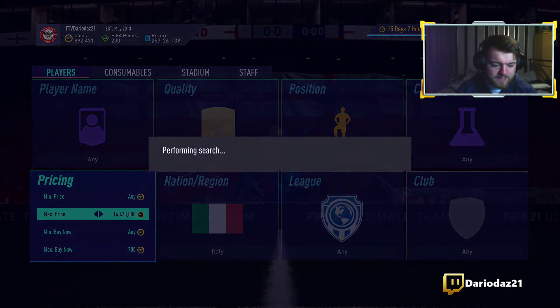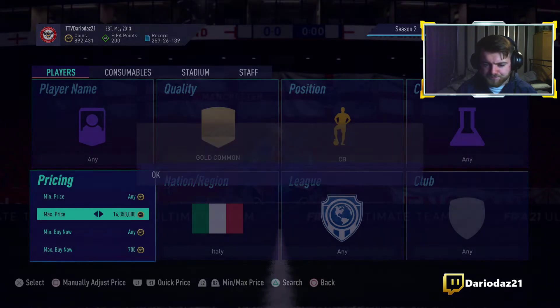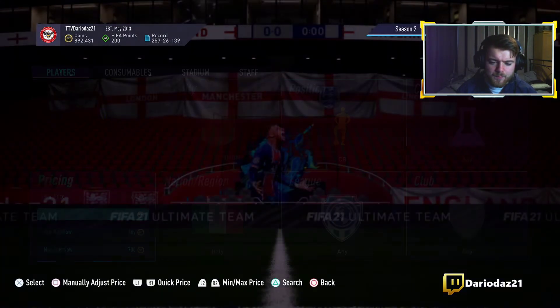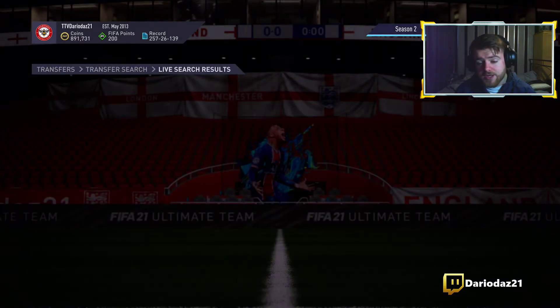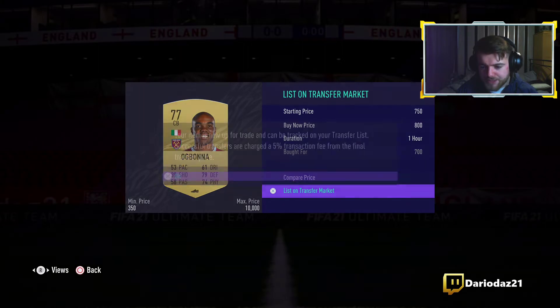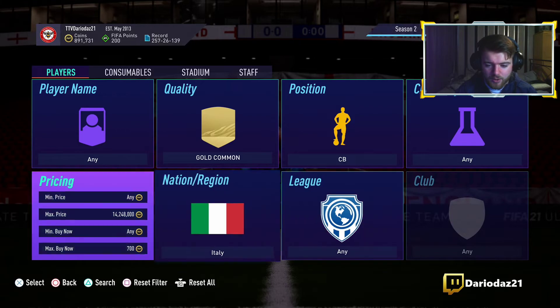We'll keep working our way down this for a little longer to see if we can pick anything up. There we go — Ogbonna for 700. Ogbonna is obviously going to be the one that gets listed most commonly, but if you move that filter up and set it to Serie A, you can snipe Serie A cards alone.